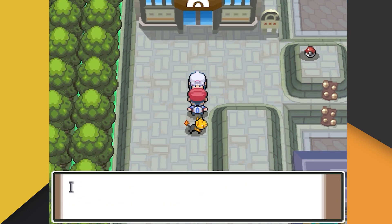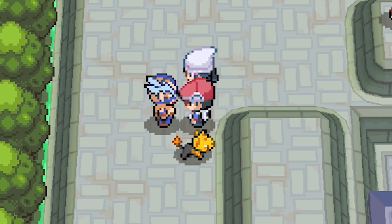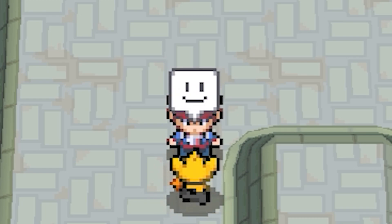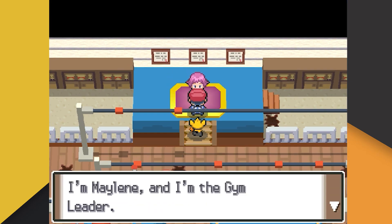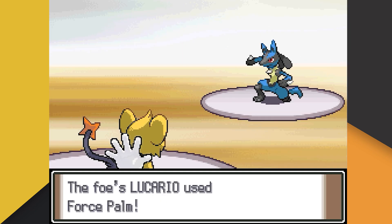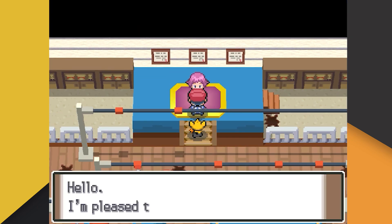Upon arriving in Veilstone City, we have a brief encounter with Crasher Wake, who definitely won't be a problem later on in this run since we're using an Electric-type Pokemon, right? Anyway, we've reached Maylene, the fourth Gym Leader on our journey. She does give us a tiny bit of trouble, mostly because Aurum won't listen to us, but that's pretty standard at this point. After a few attempts, we finally stumbled into a good battle.